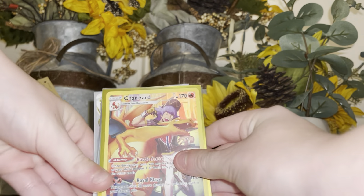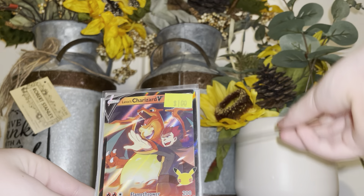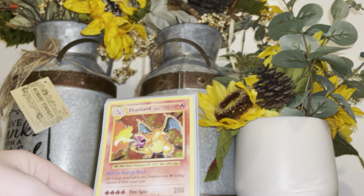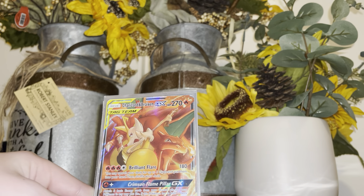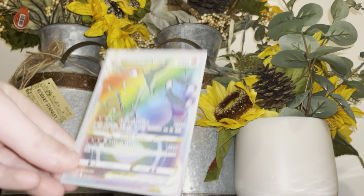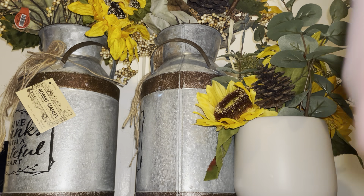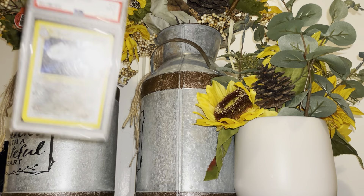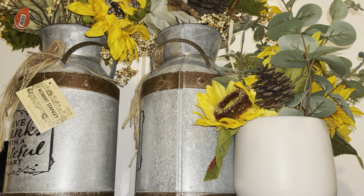Let me make sure you guys can see — we have the Charizard, then we got Lances, then the evolution Charizard, then Charizard and Brixton — thank you. Then we have another one, and then the Charizard rainbow rare — a really beautiful card. The last card I'm going to show is from Neo Genesis: we have a graded Steelix, Mint 9. Now we have the little guy's collection.